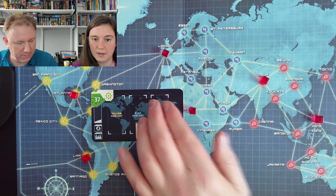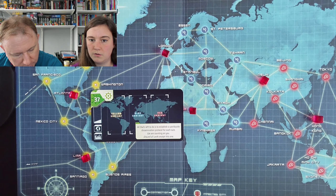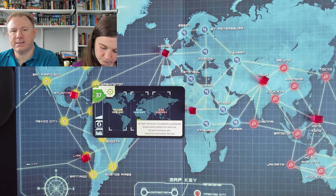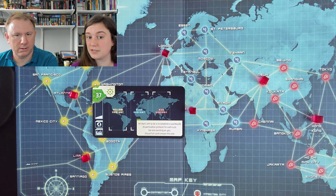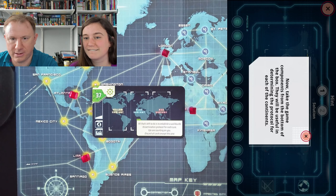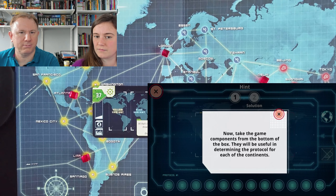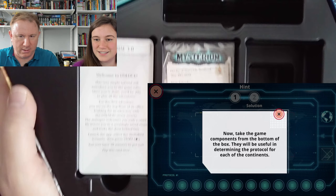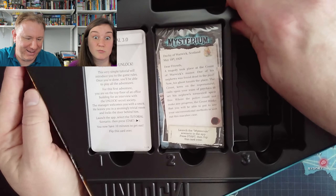All that's left is to establish a worldwide dissemination protocol for each cure. We are counting on you. Discard all cards except this one. It appears to show outlines of cards and says 'we are counting' — which makes me think we need to count things that are yellow, blue, and red in some way — perhaps cards. But this is actually a machine card. Let's do that — card 37. Now take the game components from the bottom of the box; they will be useful in determining a protocol for each of the continents.